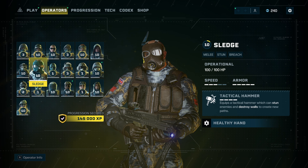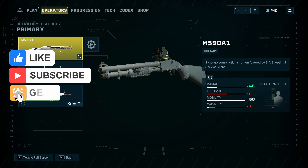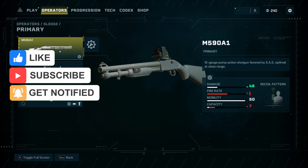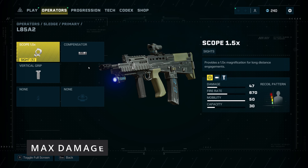First off is the loadout. Go ahead and hit the like button and subscribe to the channel. Number one, your loadout — you want to get whatever weapon you choose. Take the silencer off the primary because you want to cause max damage.